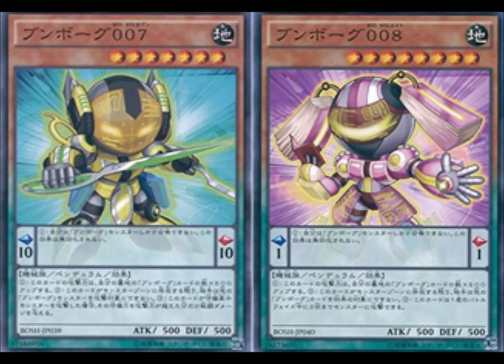Deskbot 7's second effect is: other Deskbot monsters you control cannot be targeted for an attack. Deskbot 8's second effect is: other Deskbot monsters you control cannot be targeted by opponent's card effects. The third effect of Deskbot 7 is if this monster attacks a defense position monster, inflict piercing damage. Deskbot 8's third effect is once per battle phase this card can make a second attack against a monster.